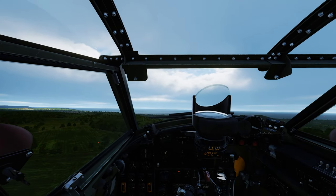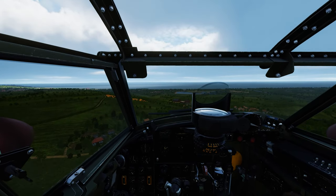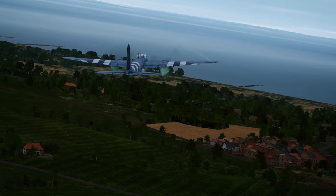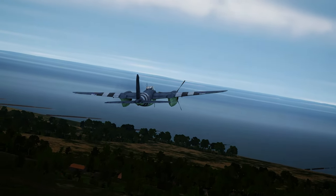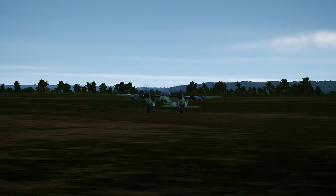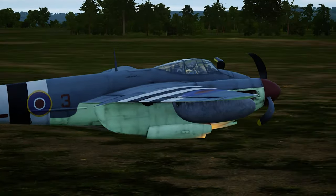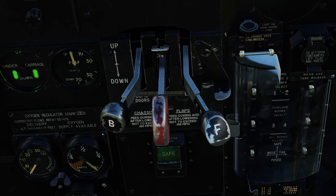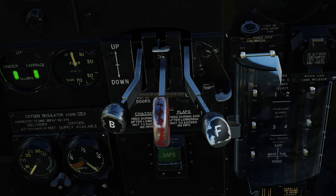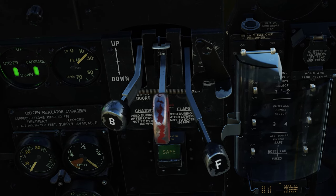Arguably the most dangerous aspect of flying a Mosquito could be during takeoff or a go-around. Engine failures in these phases of flight were not uncommon at the time, and once you get airborne, accelerating to the minimum safety speed of 170 miles an hour is critical. The common procedure would actually be to raise the landing gear to prevent overrunning the end of the runway. The flaps are hydraulically controlled and, like the landing gear, they have a safety catch which needs to be released before extending them. The maximum extension of these flaps is 45 degrees, even though the gauge shows up to 70 degrees.